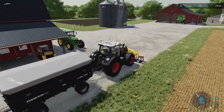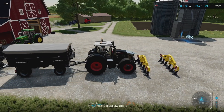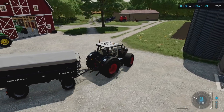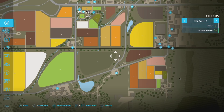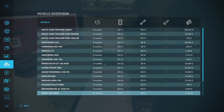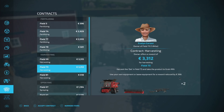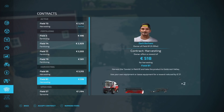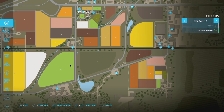A couple of you pointed out in the last video that the fields need to be plowed - they don't have anything on them. So we've got to get subsoiling going to get our plow state sorted, then reseed everything. I found one harvesting contract - going to the grain mill, not Goldcrest Valley. It's oats on field 73. I'm accepting it. There's also herbicide spraying contracts that pay pretty well.